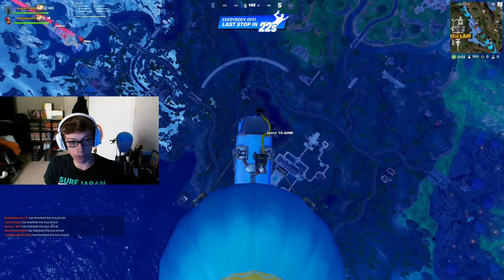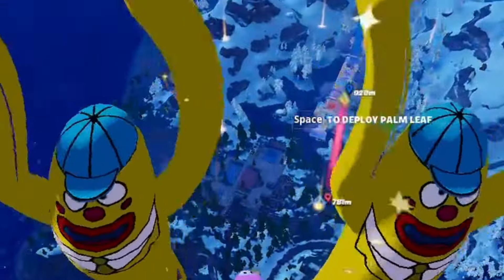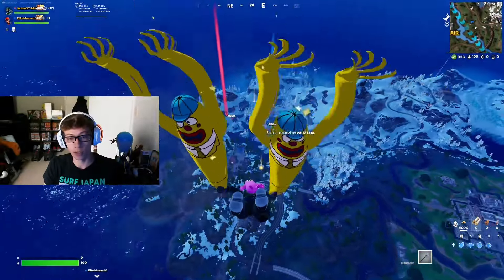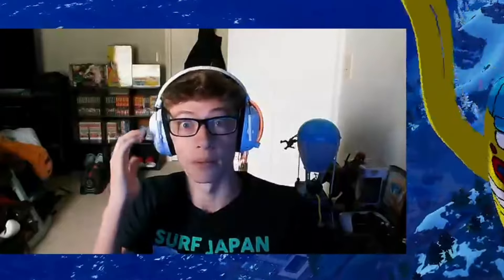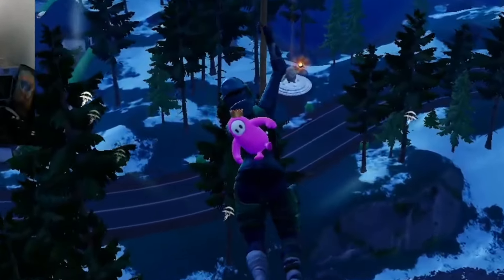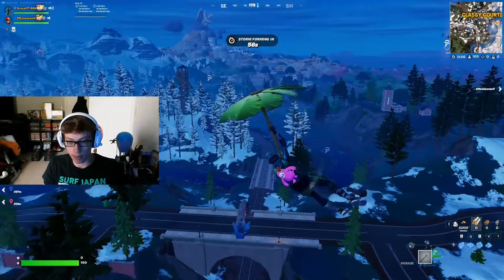As you guys can see right here, next to Classy Courts, there is a little Fall Guys obstacle course. There are these little gold statues - like six of them - and if you land there it'll teleport you up onto the obstacle course. If you beat it you'll get some loot. Also look at my brand new Fall Guys back bling - it is sick. And we have a lot of people coming here.